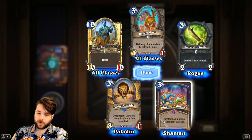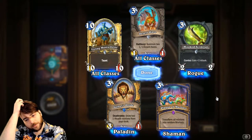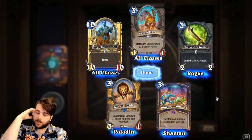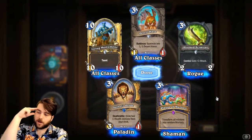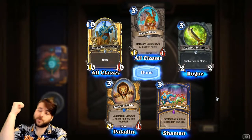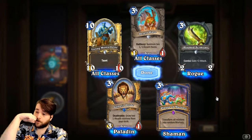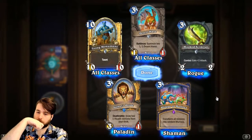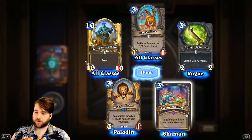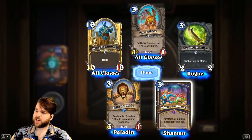Plague of Murlocs — 3-mana, transform all minions into random Murlocs. It's kind of like a Devolve, but most of the time a Murloc is going to be significantly worse than those higher-mana minions — so Devolve with a plus. The downside is it also transforms all your own minions. So unless you're playing Murlocs, you're probably not going to get a lot of advantage. It's an interesting control card; I wouldn't be surprised to see one pop up in control Shaman to shut down something like Resurrect Priest.